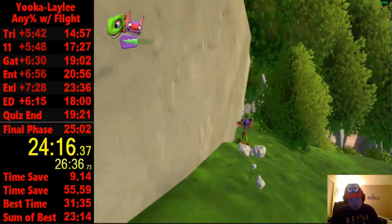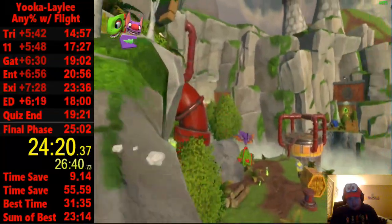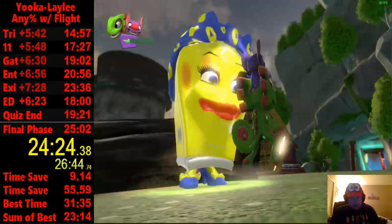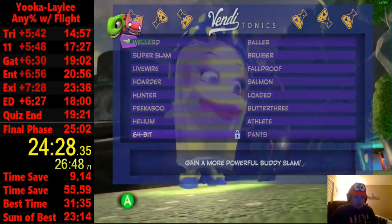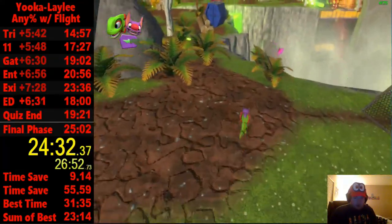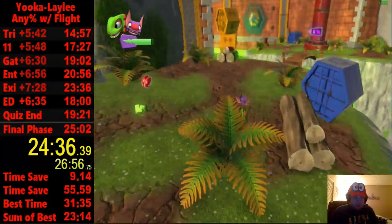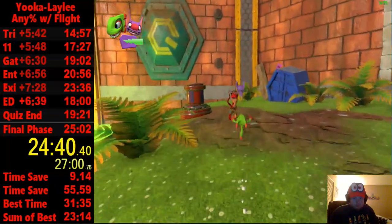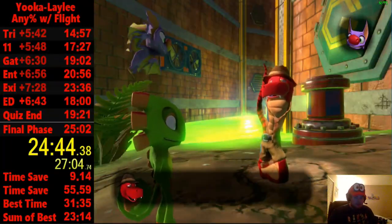It's kind of convenient — Vendi is right here. It is good to have the Athlete tonic if you're not good at EDS. But ideally I'm going to equip super slam, which will help with the final fight for doing some things faster. Then talk to Trouser — he's going to teach us flight. And now, once we have flight, we can go to the final boss.